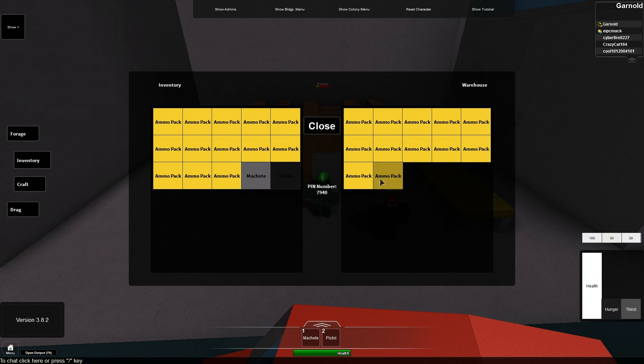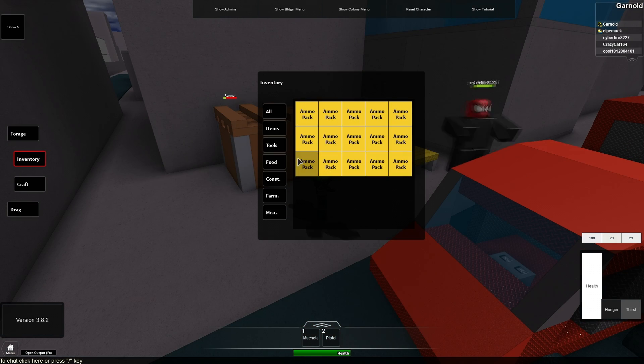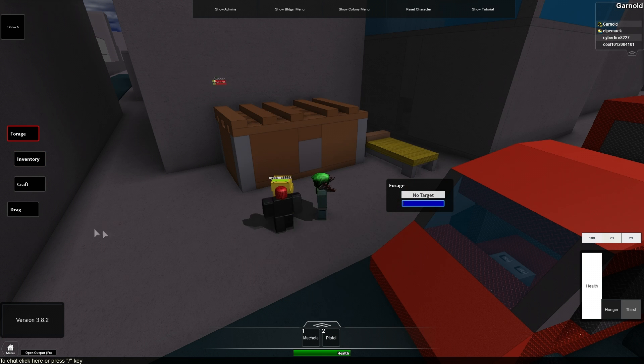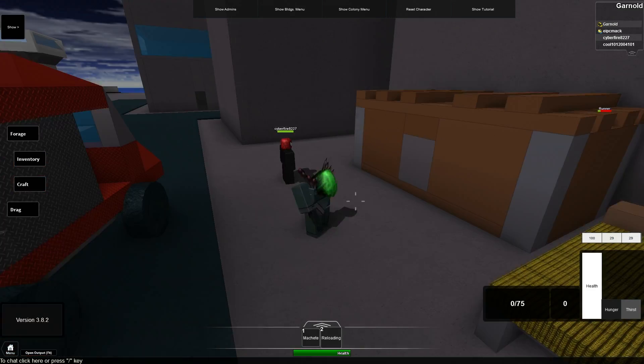Clicking on an item in your inventory moves it to the warehouse, while clicking on something in the warehouse moves it back to your inventory. The warehouse is capable of storing both items and tools with a maximum of 15. The stable warehouse can carry up to 30 though.